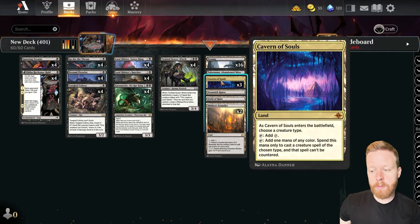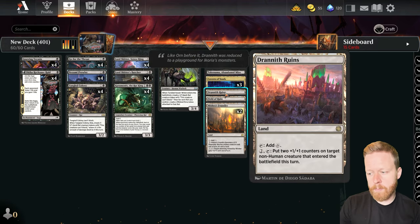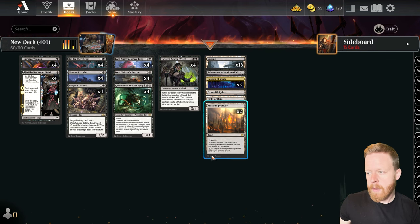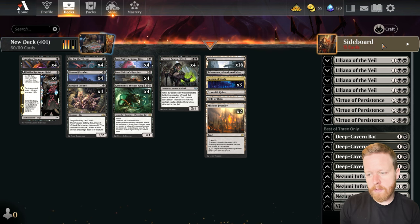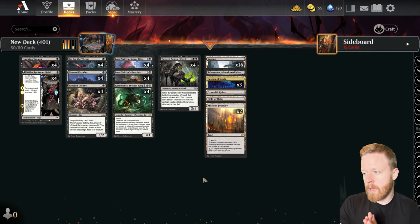As far as the lands go, we get Cavern of Souls because we're playing all these rats, so uncounterable is really nice. We're trying out one Dranith Ruins — puts two plus one plus one counters on target non-human creature that entered the battlefield this turn. Somebody in the comments suggested this card so we're giving it a shot. Also Field of Ruins, Mishra's Foundry for some man lands, and Takanuma. In the sideboard we have mostly hand disruption — Liliana, Deep Cavern Bats, Nezumi Informant which is a two mana discard-a-card but also a rat, and the Virtue of Persistence for more removal and life gain. Let's jump into some games.